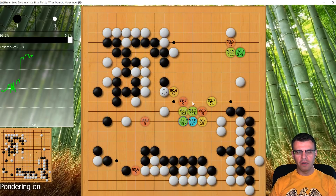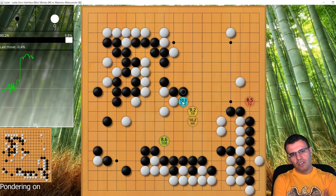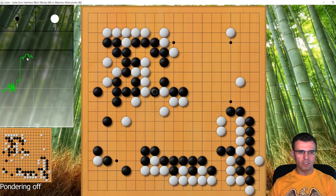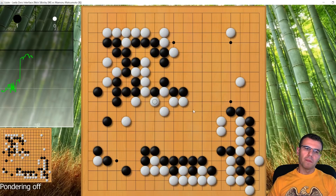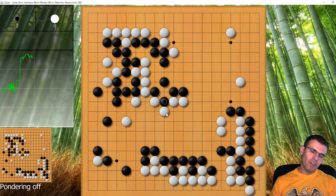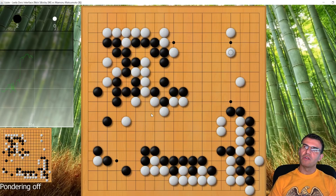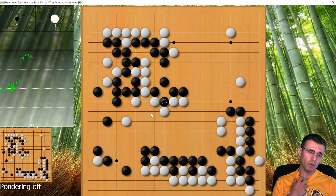I double-hane here and play this tiger's mouth, making a few points. I go back to trying to form a connection and eye space for these two stones. He extends again. There's a ko here that he starts — I don't really want to ever finish the ko until it's worth it, because for this ko to be worth something black needs another move to make one of these cuts effective. Because of that I respond to everything. This ko goes on for literally 50 moves.